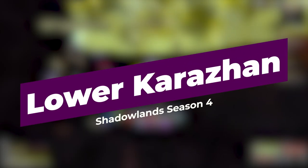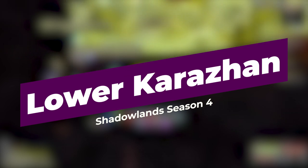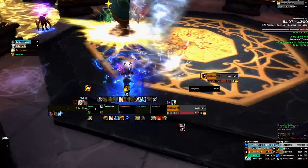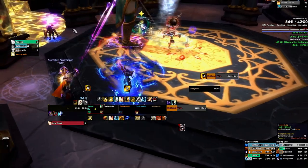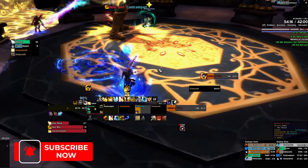Here is a route that I run as tank in all Lower Kara keys that makes it simpler, easier, and gives you the best chance of timing, and also gives you the best chance of carrying as the tank role. I still think you should watch this if you're not a tank, to communicate to your tank where to go, but it might be a little hard explaining this to a pug tank, so just have this video handy to link to them. And of course, make sure to subscribe.